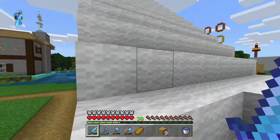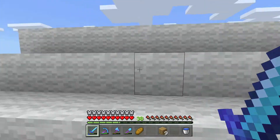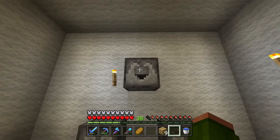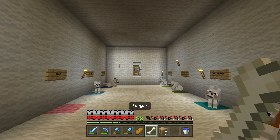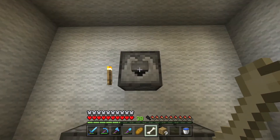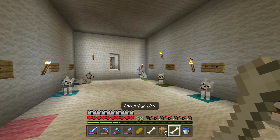Let's go to the dog house here and see which dog is going to come with me today. Here I am at the dog house, let's go ahead and push the button. Today's dog is going to be Doge — but I took Doge last episode. Okay let's pick it again. Today's dog is going to be Sparky Jr.